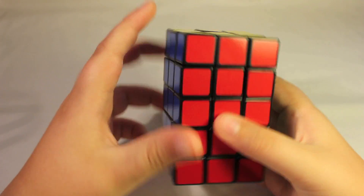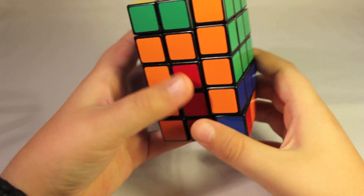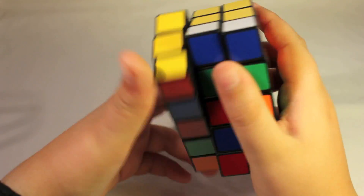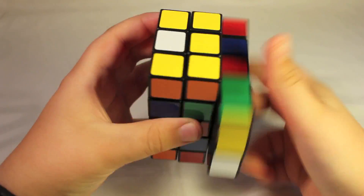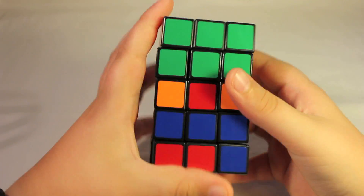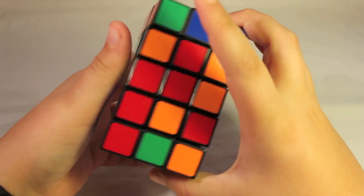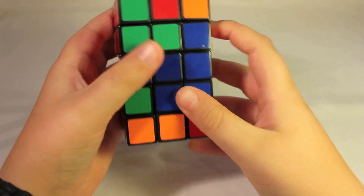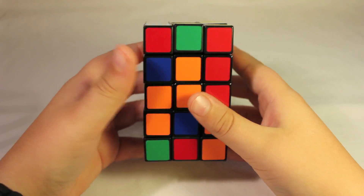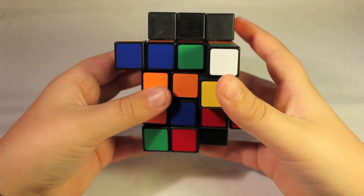So now let's scramble it up and I'll teach you how to solve it. To scramble it, you're going to want to turn all of these layers first before you get into the shape-shifting turns. Because if you don't, it'll be just like a 3x3 and super boring. So scramble it like this first, like a cuboid, and after it's all scrambled you can go into the shape-shifting turns.